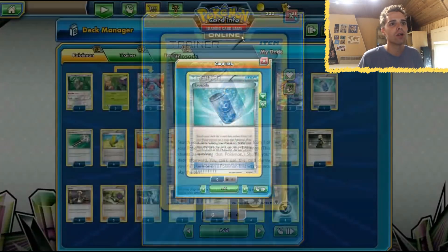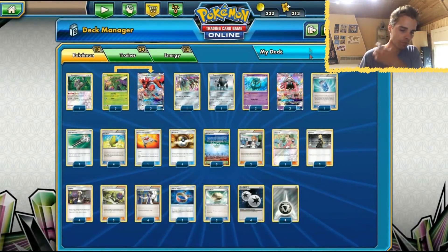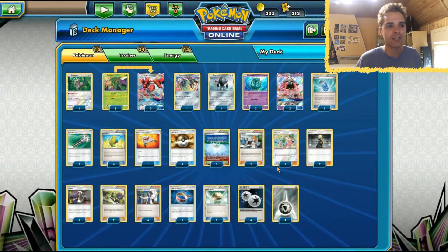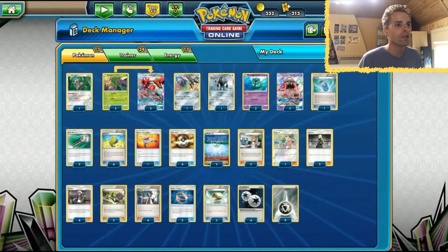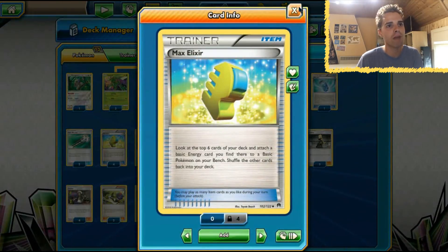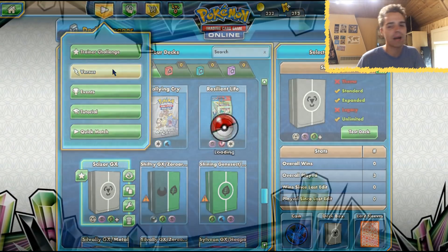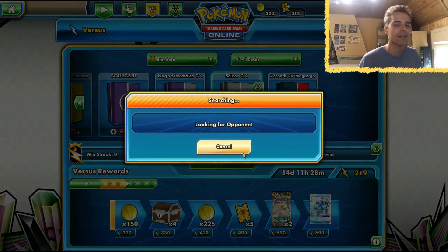We have one Evosoda because we want to get onto Scizor GX as quickly as possible. Parallel City slows down Zoroark variants so they can only have three bench Pokemon, and with Steel Wing the Zoroark player's Righteous Edge won't do that much against us. Four DCEs because we need it for Crosscut, and nine metal energies to abuse Max Elixir. Dalmice makes sure Crosscut without Choice Band already deals 210 against Zoroark, so that is awesome.